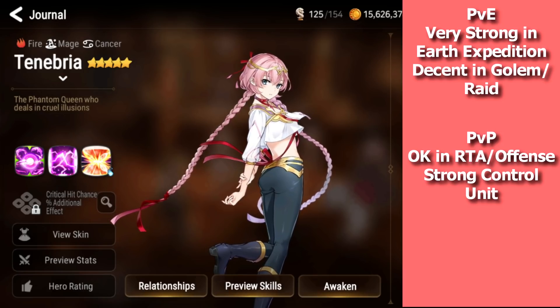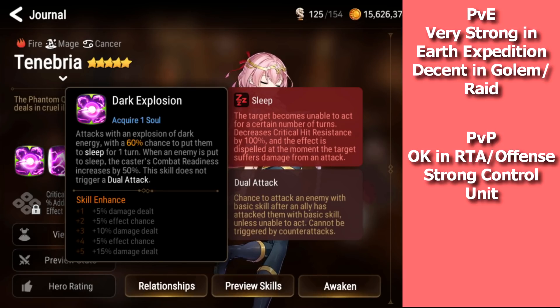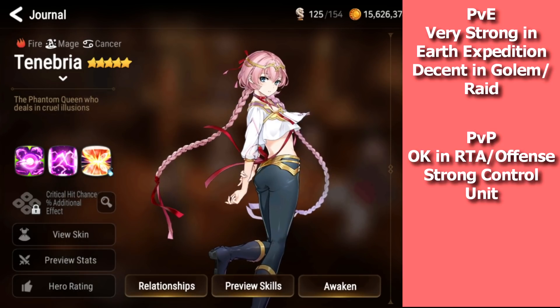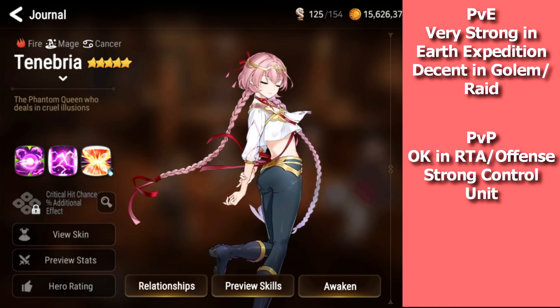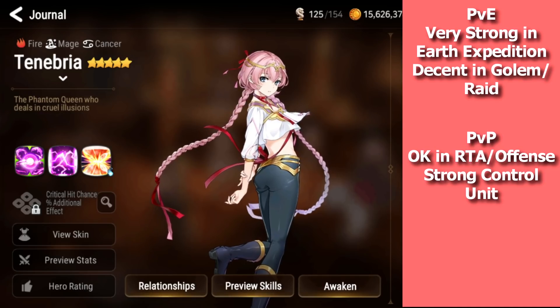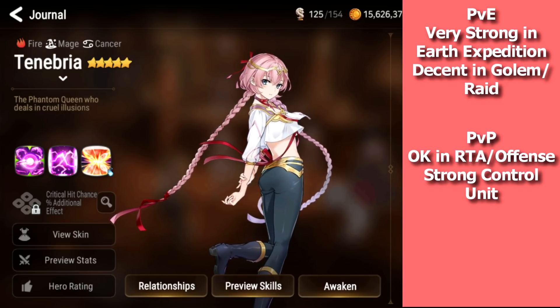Her S1 is another sleep attack, and when you put an enemy to sleep you push yourself forward in CR. The proc chance is 70%, so you'll be cycling pretty fast by landing a lot of sleeps. The problem is if you face high effectiveness resistance targets or cleansers — your debuffs just get cleansed. That's why she's pretty hard to use in PvP right now, because control is a bit weak in the current season.